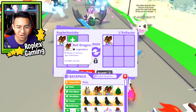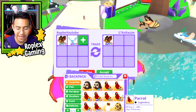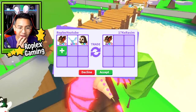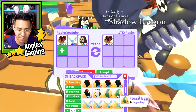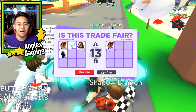I'll start off with the Bat Dragon because that is what we're trading away right now - an Evil Unicorn, a Mega Frost Dragon, and a Neon Owl. That's gonna be my final offer. I accidentally got rid of the Evil Unicorn earlier - I'll just add it back on. I know the Mega Frost Dragon is worth just a little bit less than the Mega Bat Dragon, but he hit accept.